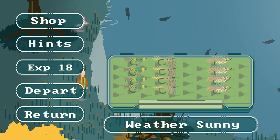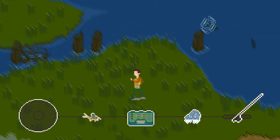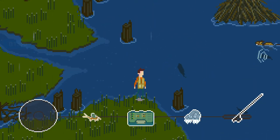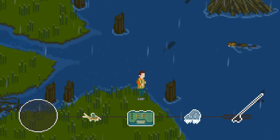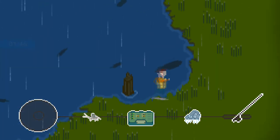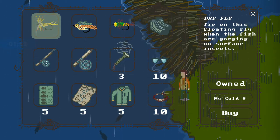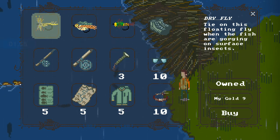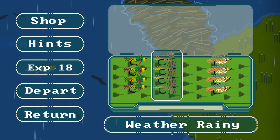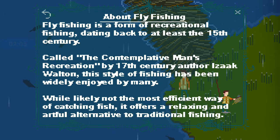There are multiple maps to explore, different locations, all with different species, different river currents, weather patterns, animals to see, and Easter eggs here and there as well. There's also a shop where you can purchase more equipment for your avatar — anything from flies to a better rod, boots, those sorts of things.